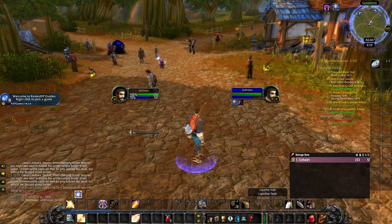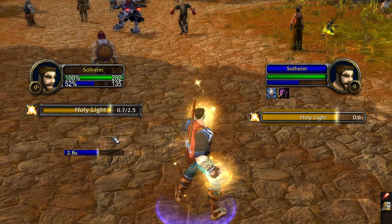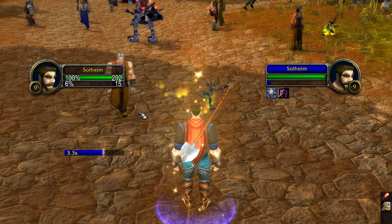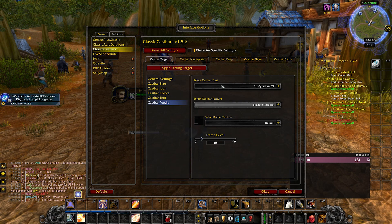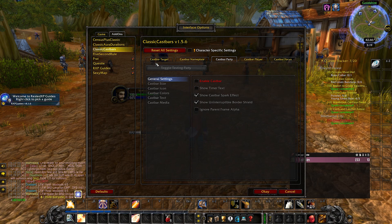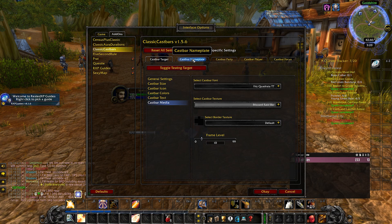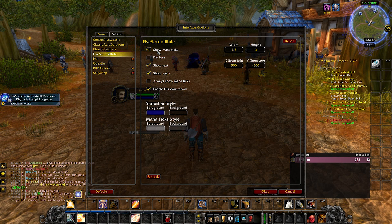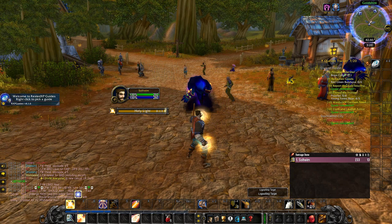Next up, Classic Cast Bars. This one is really a quality of life improvement — it gives you a cast bar both for yourself and for enemies and other people in your party if you so desire. If you're playing a Warrior or a Rogue, using this for enemies is absolutely huge. Imagine you're killing a mob that can heal — you can kick their heal, and by having Classic Cast Bars you can min-max that kick. If their heal has a 3-second cast time, you don't want to kick 1 second in; you want to let that cast go as long as possible before you interrupt. That gives you free time to attack the mob as well, so it's a huge quality of life addon that helps massively with kicks and interrupts.